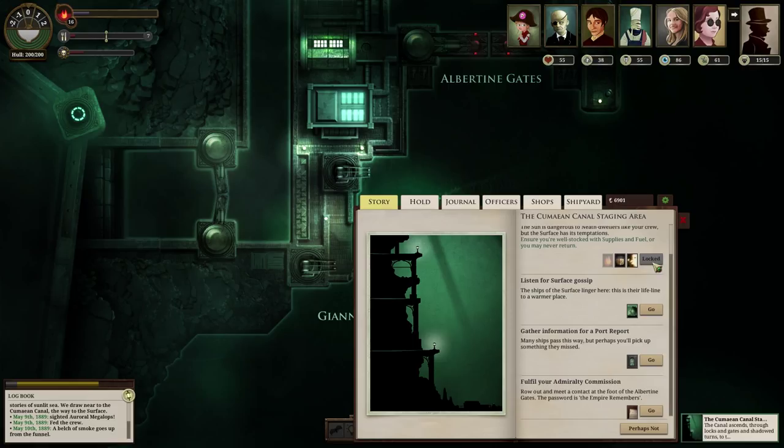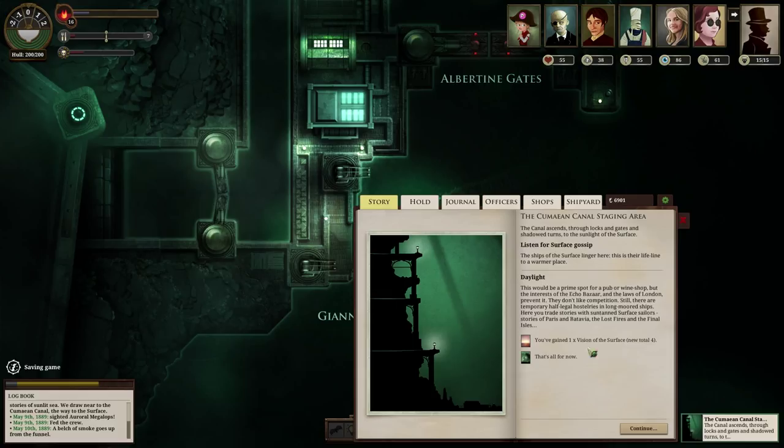Let's get a port report and fulfill my commission. Strategic information - listen for surface gossip. Vision of the surface, nice. I probably should actually travel to the surface at some point, it'd be pretty cool. It's an awful lot of fuel though. And it doesn't make any sense for my character - my character is Joshua York, who is a vampire after all. So traveling to the surface makes literally no sense. But I am curious what it does.